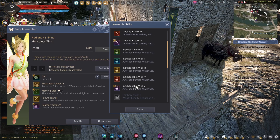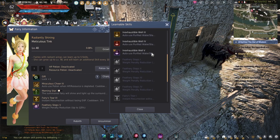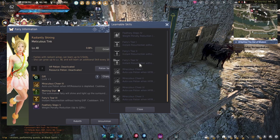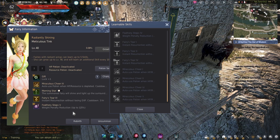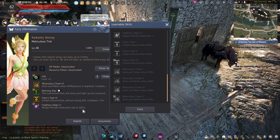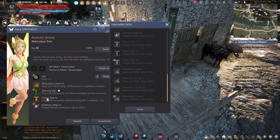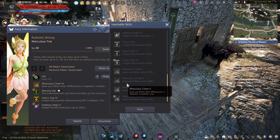Inexhaustible Well is alright if you spend a lot of time in the desert, because it auto-uses water and tea. But the 3 most useful ones are Miraculous Cheer, Fairy's Tear, and Feathery Steps. Feathery Steps 5 I got really lucky with. It reduces your weight penalty — that's very good for people that grind or just life skillers in general. You can overweight yourself and you won't get slow until you're at 125% versus over 100. Fairy's Tear lets you resurrect without losing any XP. It has a long cooldown; the higher the skill, the less the cooldown.